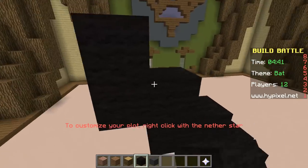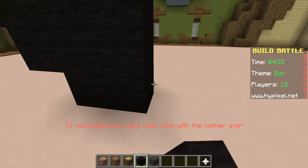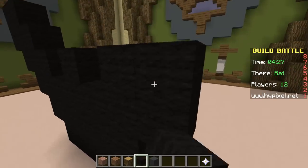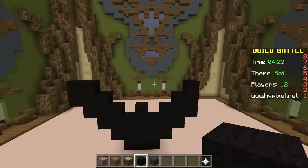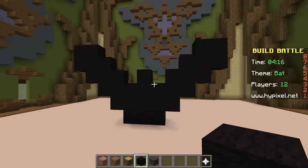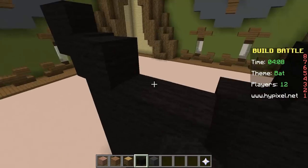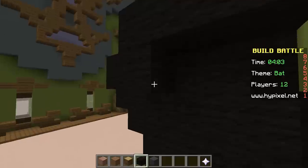So what we need to do is each person gets this little room and they have to create something with that theme, and our theme right now is a bat. So that is what we're going to do. I'm not a bat expert, but we can try. This game is mostly just a lot of fun, I think. Hopefully we can build something that people will think is a bat. We need to make a cute face — if we have a cute face, we'll win, right? Everybody loves cute faces.